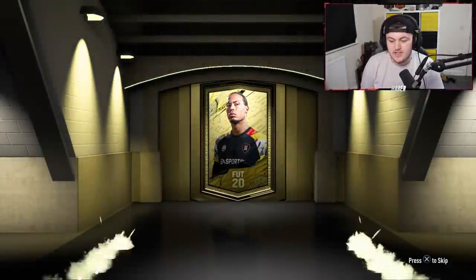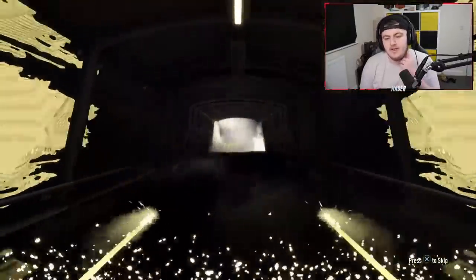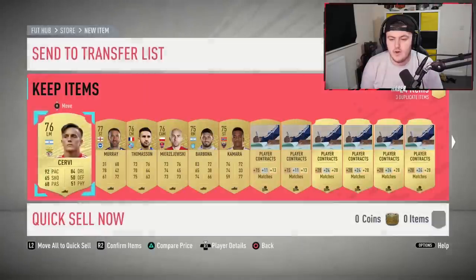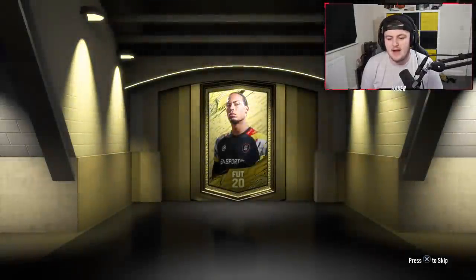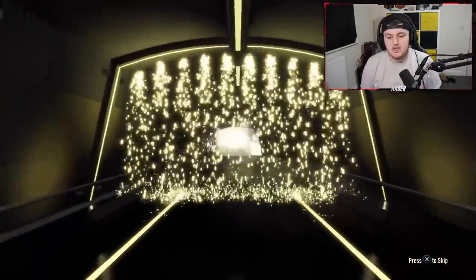We've got two boards and a back-to-back premium jumbo gold pack - not too bad. 15k packs aren't usually amazing, so it's a good start. These give us a load of players just for upgrade packs as well, like non-rares and rares. A load of kits as well - my club is pretty bare-bones right now, pretty empty. I haven't opened packs in a couple of days. Oh, we've got an in-form walkout! Let's go.